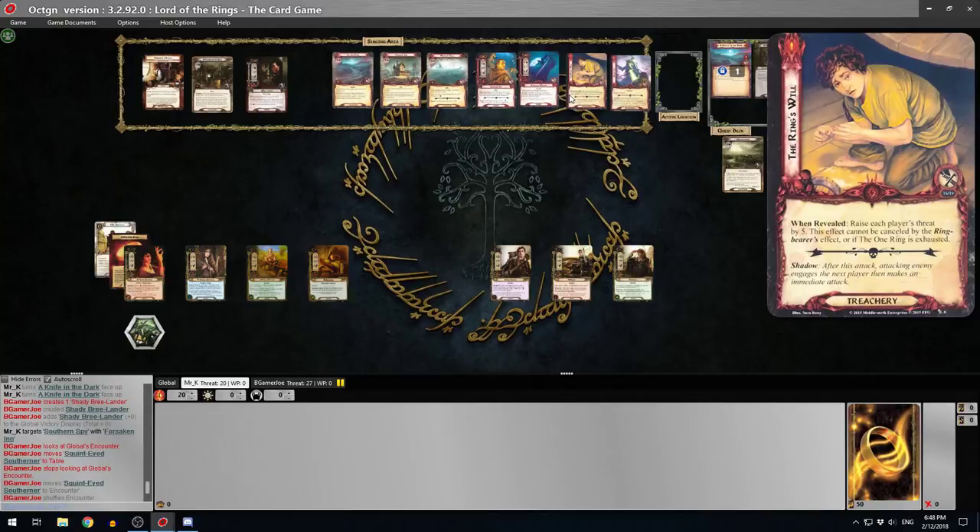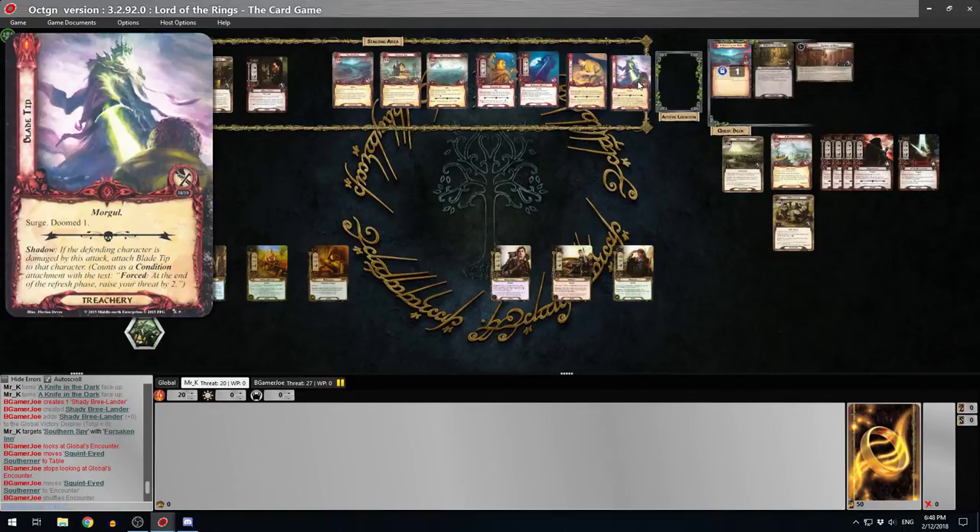The shadow on Ring's Will: after this attack, the attacking enemy engages the next player and makes an immediate attack. There's only one thing worse than making an immediate attack, and that's engaging the next player and then making an immediate attack - unless you want to grief your teammate.